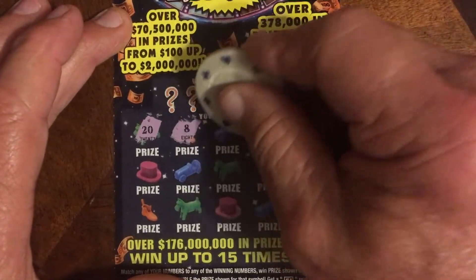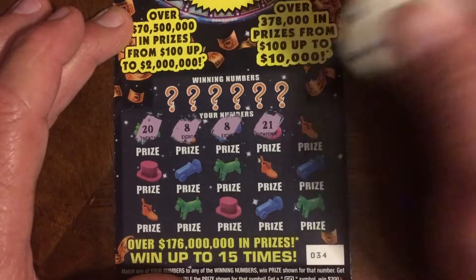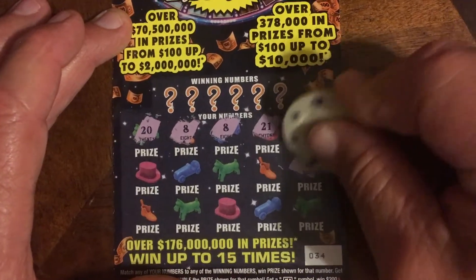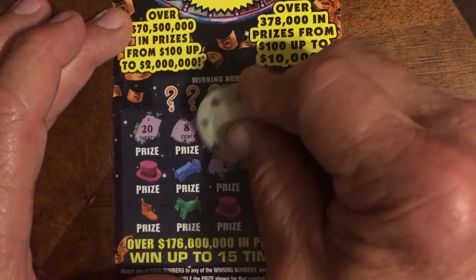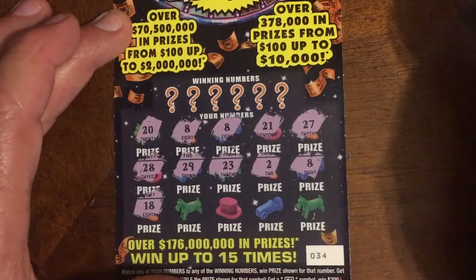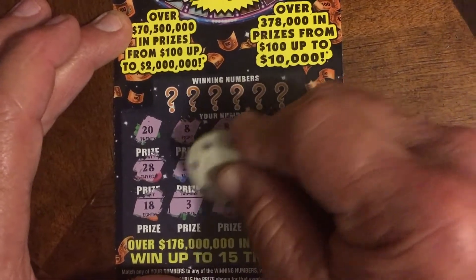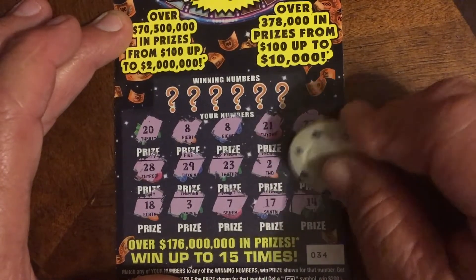Starting off with the prize numbers: number 20, number 8, another number 8 — that's a number match already — number 21, number 27, number 8, that's three eights, number 2, number 23, number 29, number 28, number 18, number 8, number 3, number 7, number 17, and last but not least number 14.